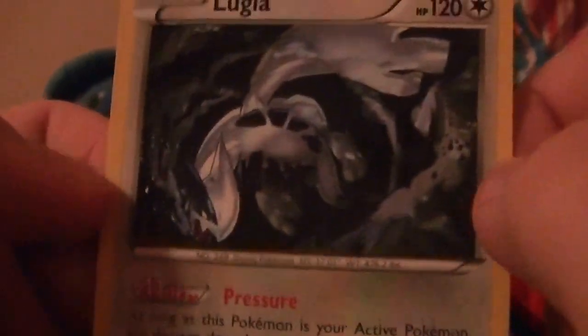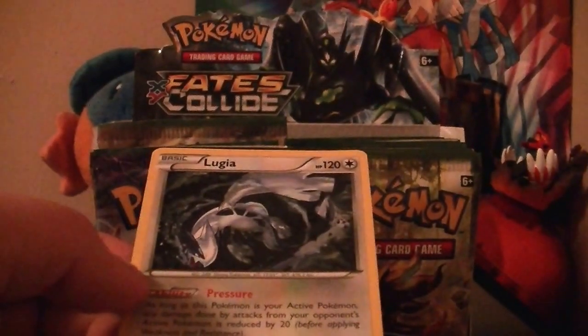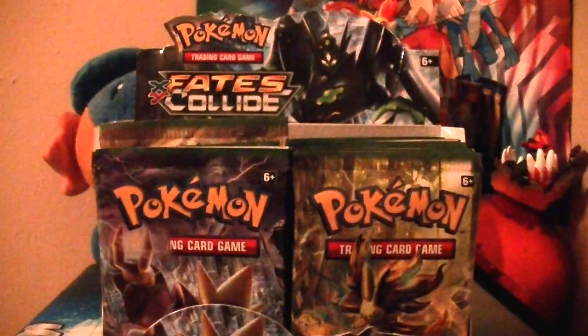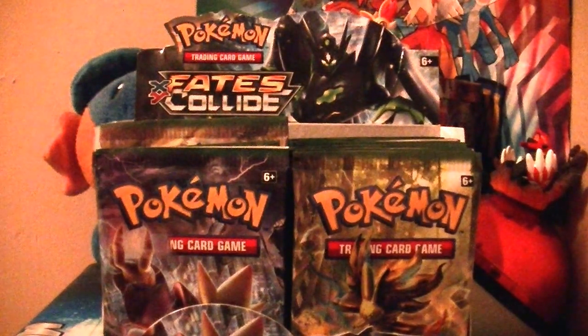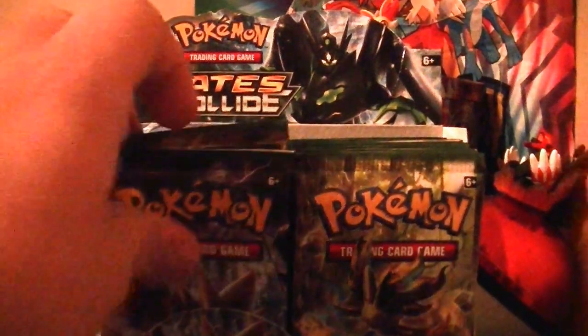Reverse Holo is a Gothita — awesome. And the Rare is a Lugia. Wow, look at that — that's really cool. I mean, it's not holographic, but it's still really cool. I like how they bring in the older Legendary. You can get it in Omega Ruby and Alpha Sapphire of course, but yeah. It's still really cool. So not too bad — I got Lugia. Better be sure to get rid of that Co-Card first.